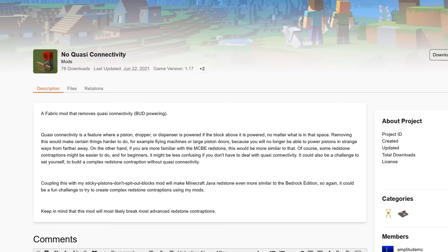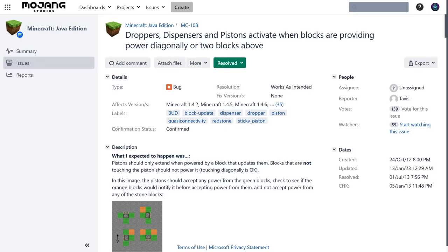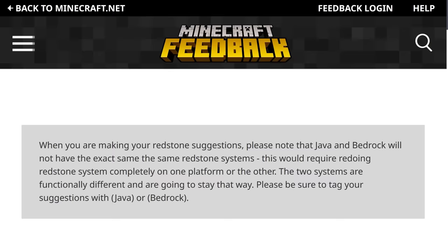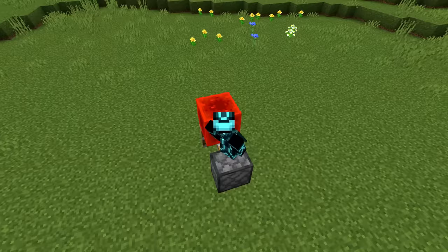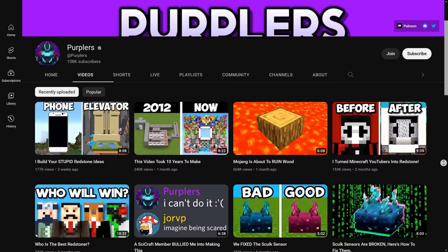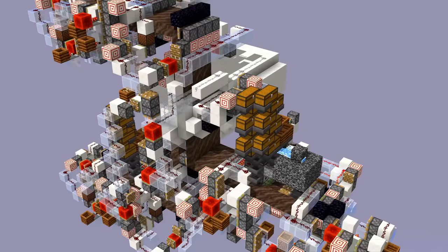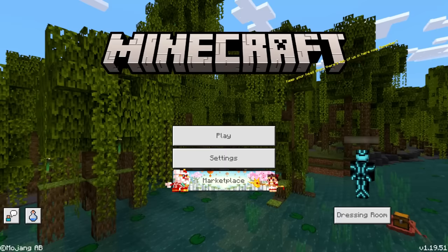There were many people calling for Mojang to remove QC because they found it janky and unintuitive, and of course because it's a bug. But in the end, Mojang decided to keep it and make it a feature, because it's one of those glitches that just makes the game better. Without QC, most of the redstone on my channel wouldn't have been possible. All that lightning-fast zero-tick stuff? Forget it. Once you've used QC, there's no going back.